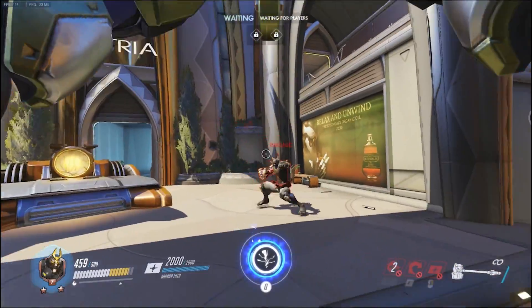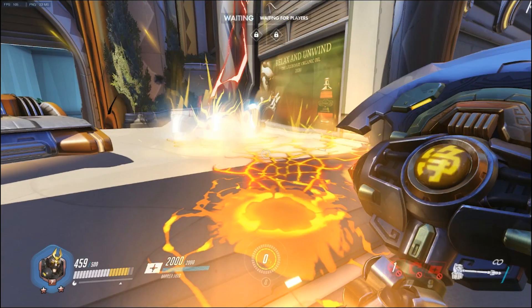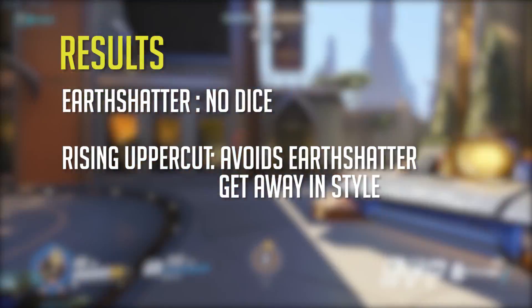The last experiment we ran was a complete accident, but still pretty awesome. Reinhardt tried to land his Earth Shatter, but at the very last second possible, Doomfist used his Rising Uppercut and not only escaped the move, but looked pretty damn awesome doing it.